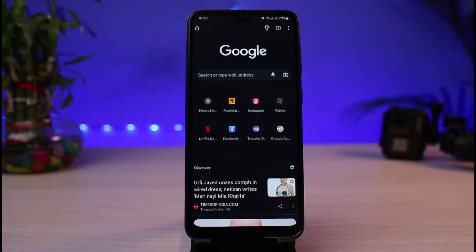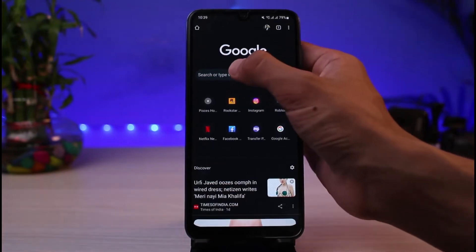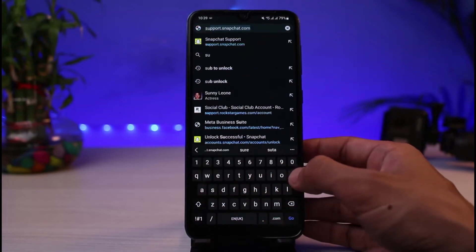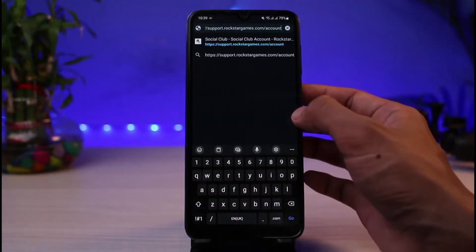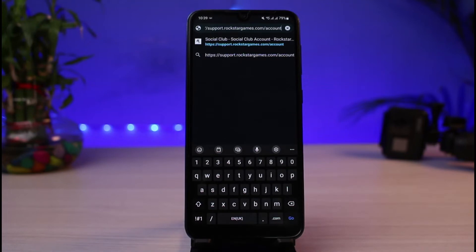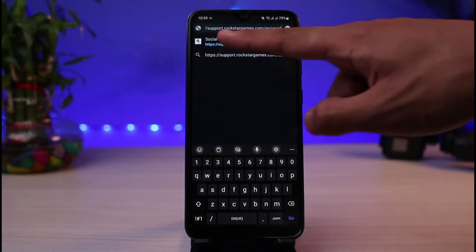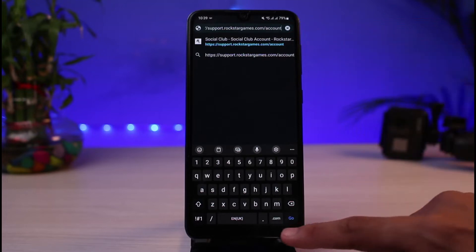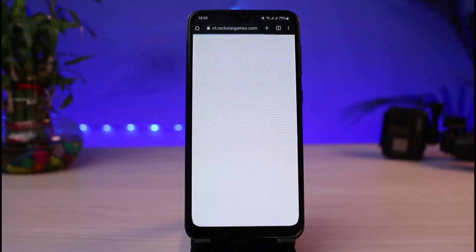The very first thing you want to do is simply open your browser. Once you open your browser, in the search box you want to go to this URL — I will leave the link in the description box — which is support.rockstargames.com/account. You have to simply go to this URL.